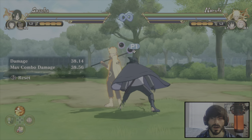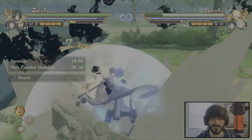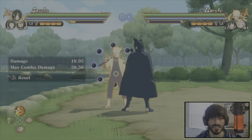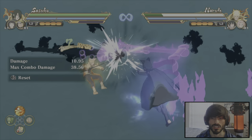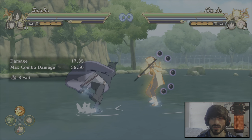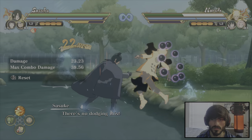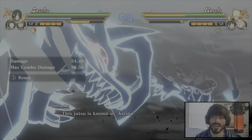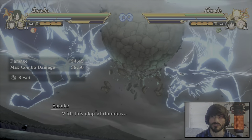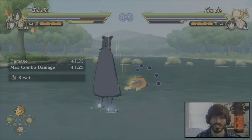The next step is air to ground combos. Most characters can convert their air combo to a ground combo — just do your air combo, dash the opponent, and then you can do the ground combo. Practice this with whichever character you're using, because sometimes you won't always catch your opponent on the ground. You might catch them in the air, so just do this and then go ahead and do exactly the combo that you were doing before. We just did 41% with a simple air to ground combo.